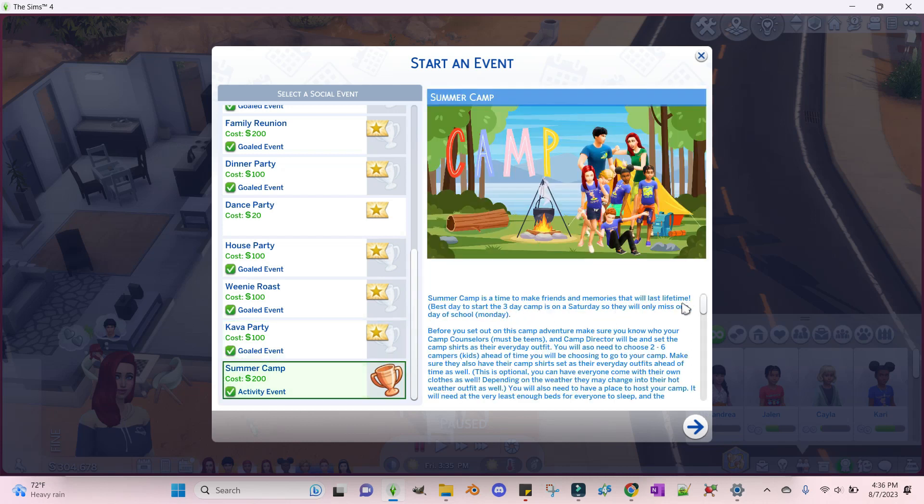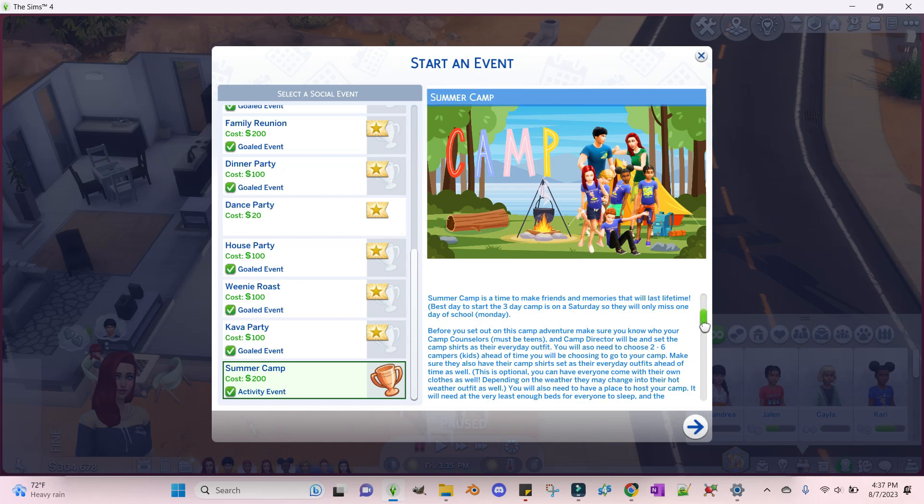Summer camp is a time to make friends and memories that will last a lifetime. The best day to start is the three-day camp — and remember, this is three days, guys. It's not a quick event where you go and then just go home after. You can end it earlier if you want, but it can be up to three days. Before you set out, make sure you know who your camp counselors — who must be teens — and camp directors will be.